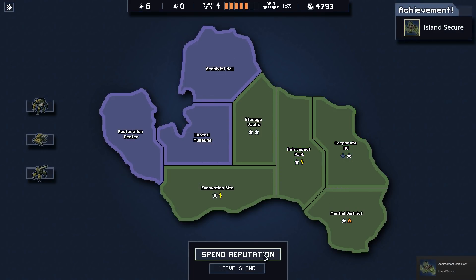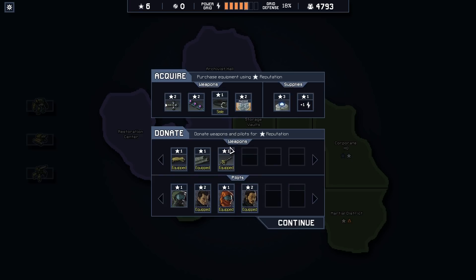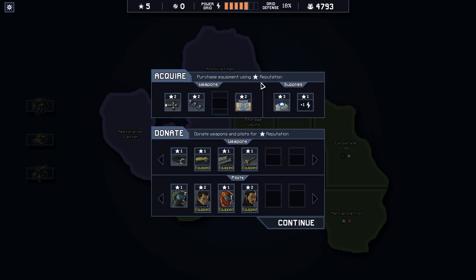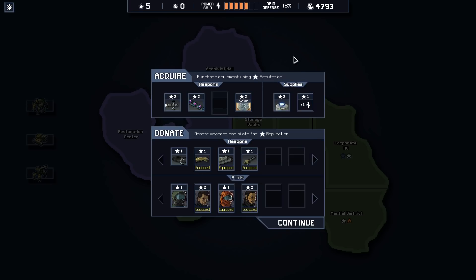We'll get more resources, we'll get more stuff — it'll just take some time. This is my first run anyway. Grappling hook — use grapple to pull mech towards objects or objects towards mech. That might not be bad, and it's on sale. I can sell a pilot. Seeing as a couple of you guys in chat have played this before, do you know if reactor core upgrades and grappling hooks carry over between runs? I assume they don't — just the character and their experience.